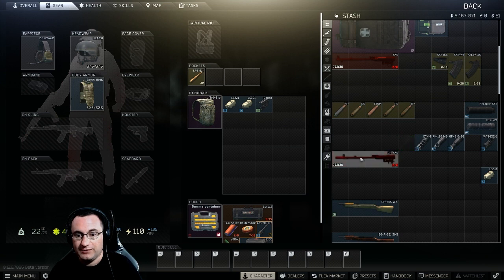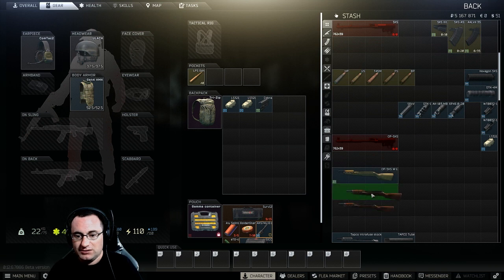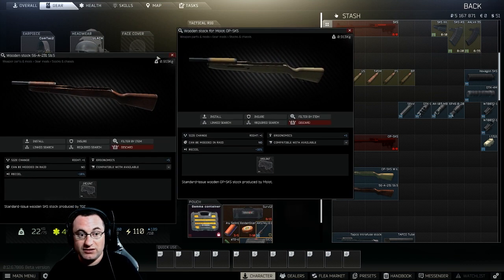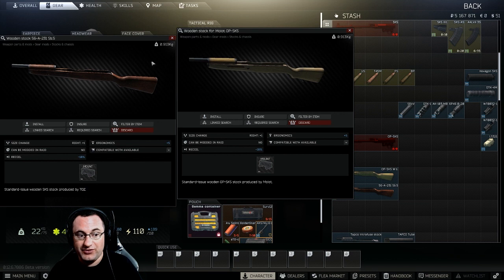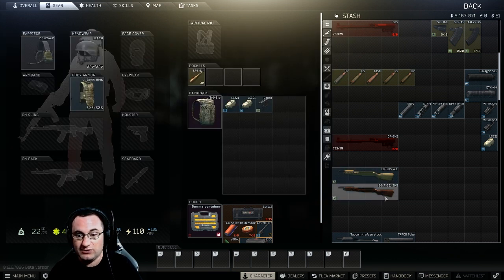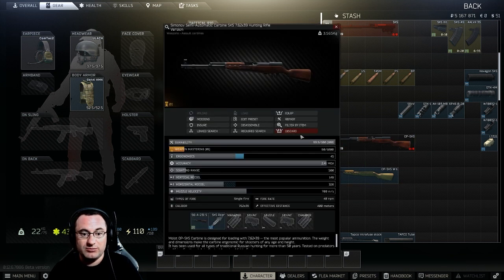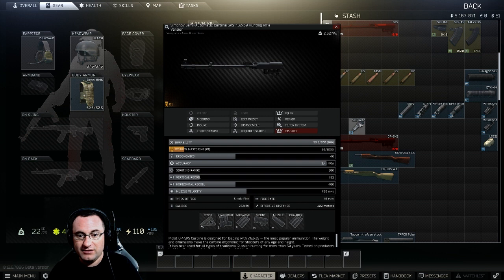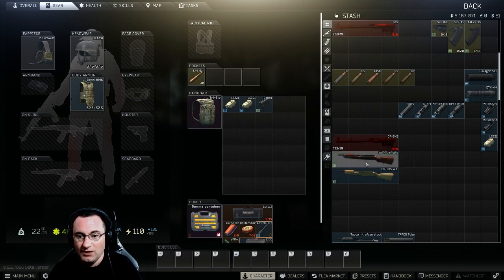Now for stocks. Everybody's seen these two: the OP-SKS stock and the 56 Alpha. The only difference between these two is the color — they have exactly the same stats, no different attachments, nothing you can do with one that you can't do with the other. When you throw either of these onto the SKS you get a completed weapon you can take out and shoot. Just make sure you have your rear sight on — sometimes these are missing and it makes it pretty hard to shoot.